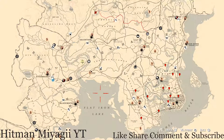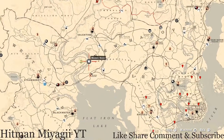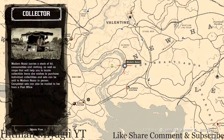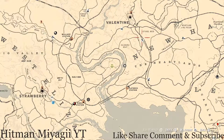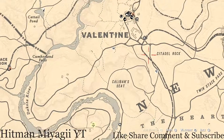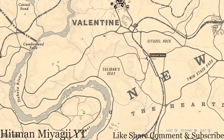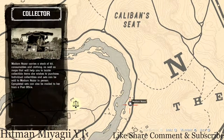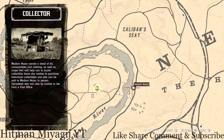Today Madame Nazar is right along the Dakota River, right around this little bend here. She will be here until 2 AM Eastern Standard Time, New York time zone. How I personally get to her when she's at this spot is I fast travel to Valentine, take the train tracks down and around, cut over at this feature series, and go down towards this little trail right here, following it down until I get to the Dakota River where she sits.